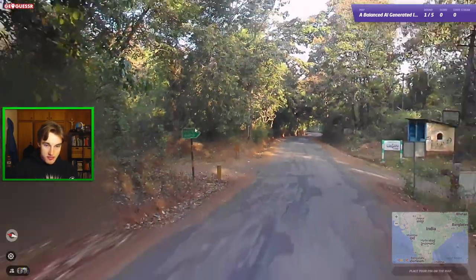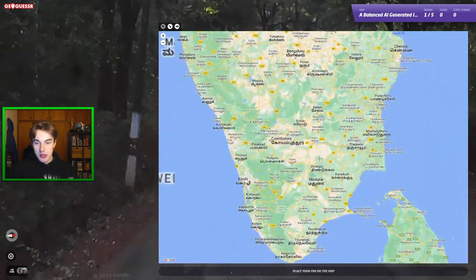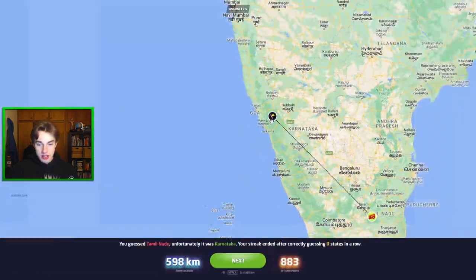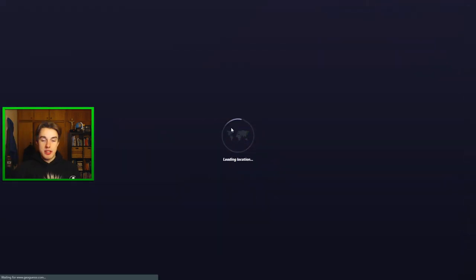Green thing here — kind of reminded me of Delhi. We've got Tamil Nadu meta here. Let's go in the hilly region. And instead that was in Karnataka. So it was southern — but the meta is not 100% effective apparently.